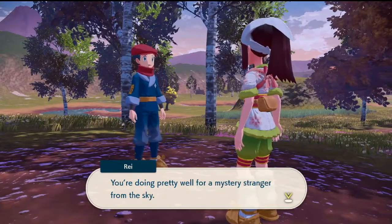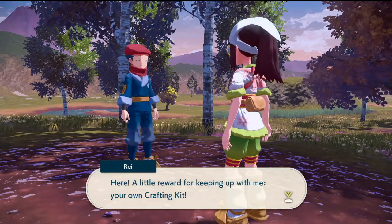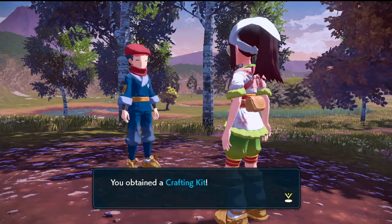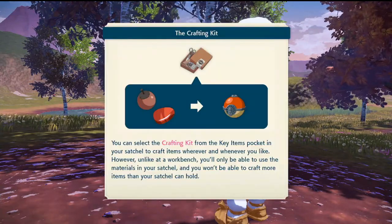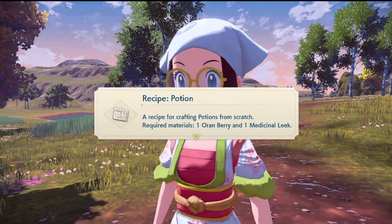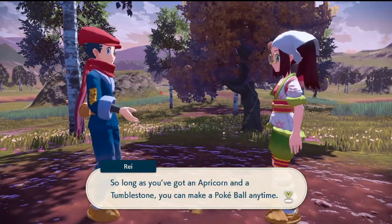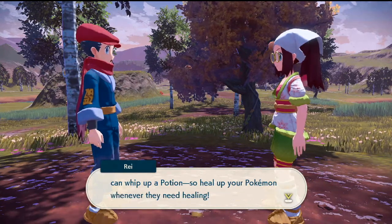What's up? You're doing pretty well for a mystery stranger from the sky — they really like to reiterate that I fell out of the sky. There's a little reward for keeping up with me — here's a crafting kit! I need a crafting kit. I can just craft with what I got, so I can make Poké Dolls in the field — that's good! Here's a recipe for potions too — that's helpful. I need a berry and a Vivichoke — got it. Craft items anywhere!